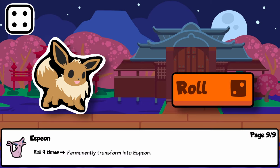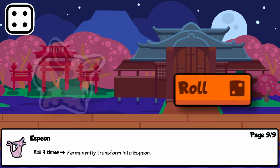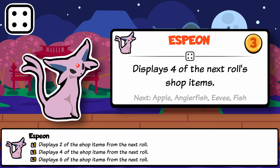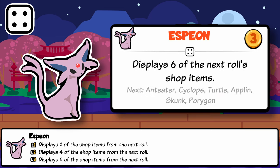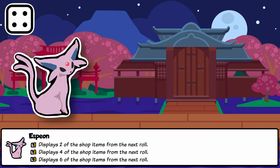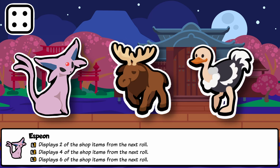Espeon is the final Eeveelution to date — the psychic-type Eevee. To get Espeon you need to roll nine times with an Eevee on your team and it'll transform. Espeon is a very unique pet with a passive effect rather than a trigger. Fitting with the psychic theme, it knows two, four, or six of the upcoming shop items in the next roll, displaying them in the flavor text like an Anglerfish. This helps terminal rollers determine if they want to roll again and can be a key contributor to decision making. If items are frozen, it prioritizes displaying unfrozen units, and works well with Moose or Ostrich where the tiers of specific pets are very influential.